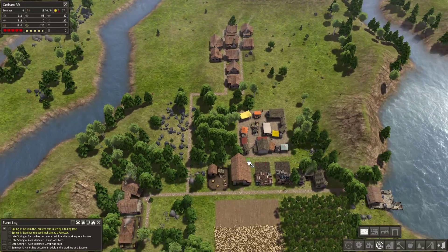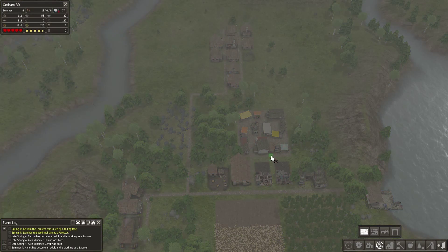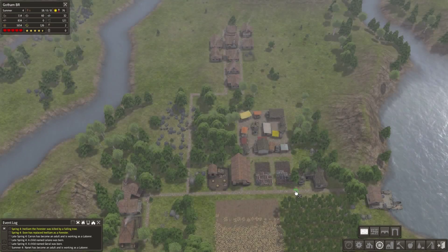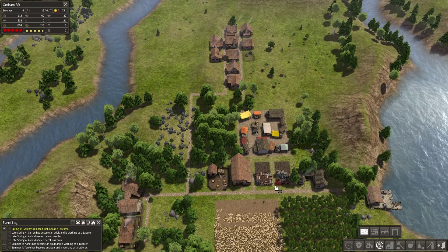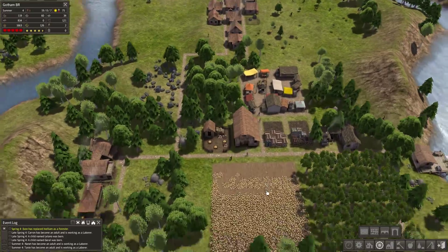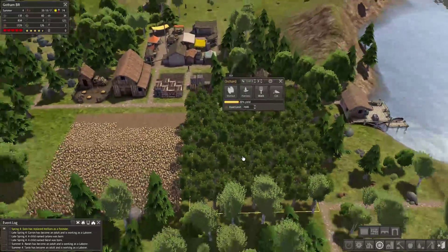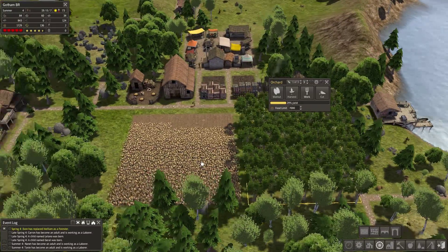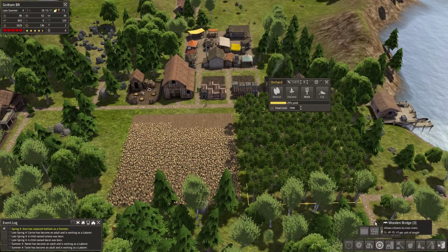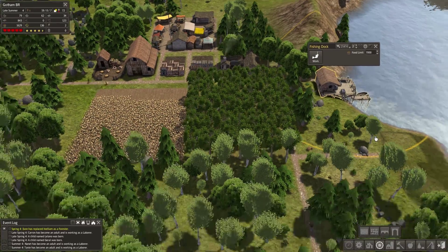We could probably make this easier by connecting some roads right about here just to have easier access to the market. There you go — just got a little easier access to the market with everything nicely connected. These trees are growing like crazy now — we're about to come up on this harvest for sure. We have two fishermen now, which is indeed true.